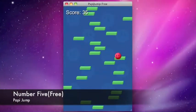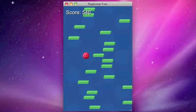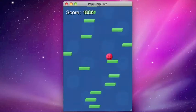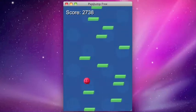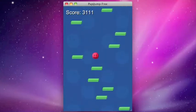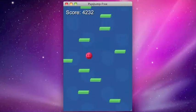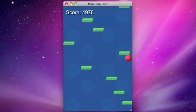Up next is Poppy Jump — I'm not sure how to say it — but it's number 5 for free games. It's oddly addicting. You just keep going up on these little platforms. It has two game modes: one where platforms keep breaking every time you hit them and they fall. The controls are just left and right — that's it. That's my last review, please comment, rate and subscribe. Thanks for watching, goodbye!